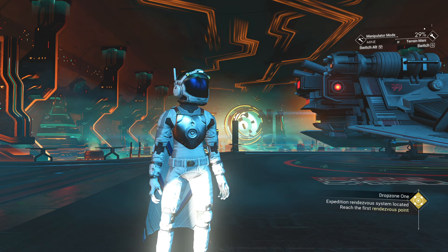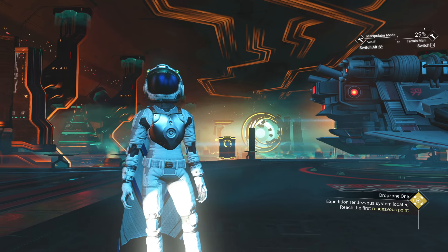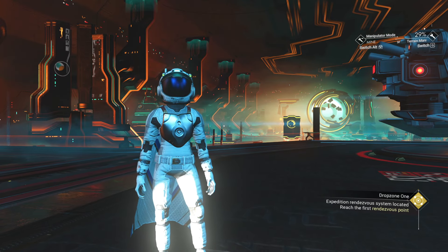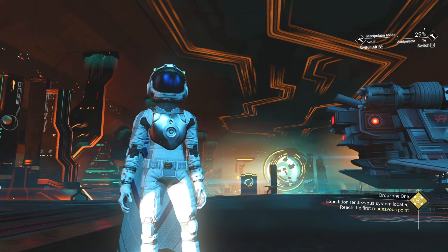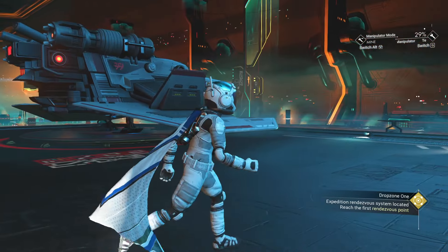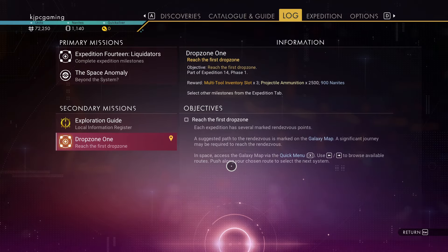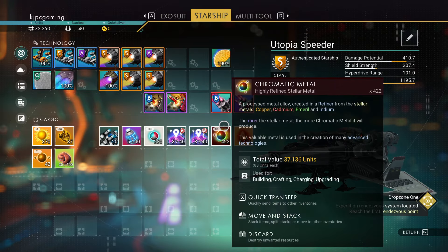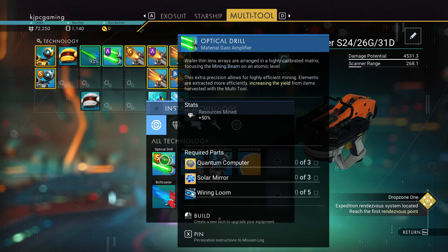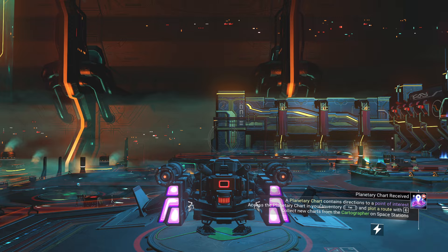Hello everyone, this is KJ, welcome back to No Man's Sky. What is this thing called Liquidators? We're gonna do some liquidations - sounds like a garage sale in a rich neighborhood. Today we're gonna go down into Drop Zone One. I went back upstairs and picked up technology. We're gonna need the optical drill, and for that we need solar mirrors, quantum computers, loads of wire looms.